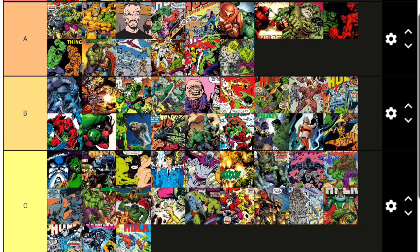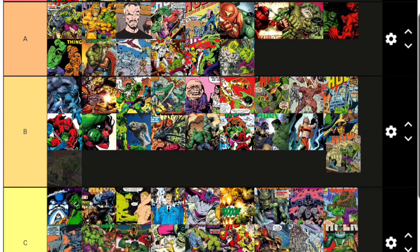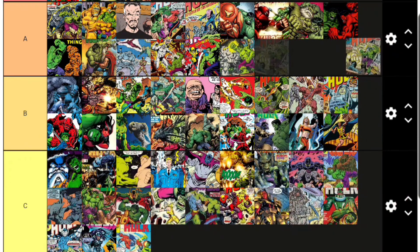Zzzax is always the last character to appear in any alphabetical Marvel list. He's a unique character — a lightning/electricity monster that fights the Hulk. I'm really curious how they would make him into an action figure since he's basically just made of electricity. Zzzax goes A tier.